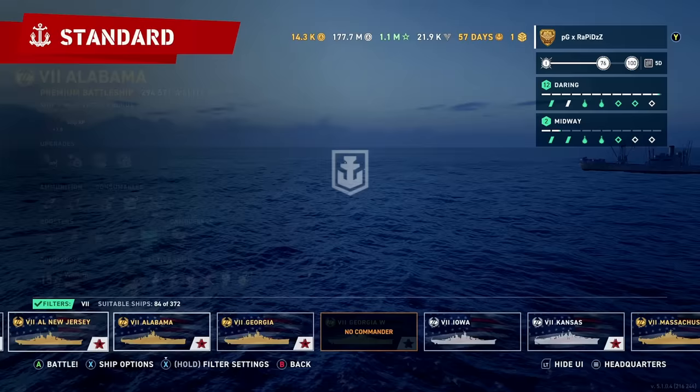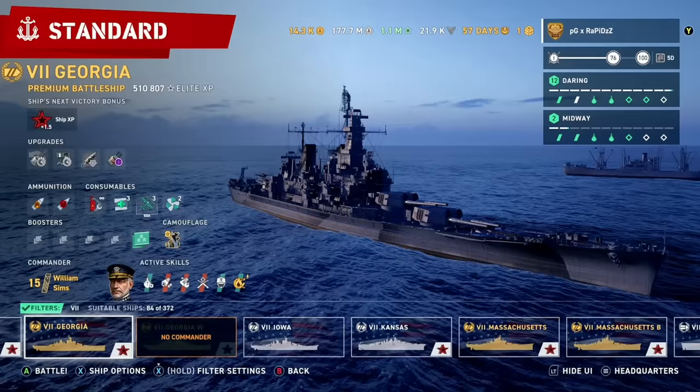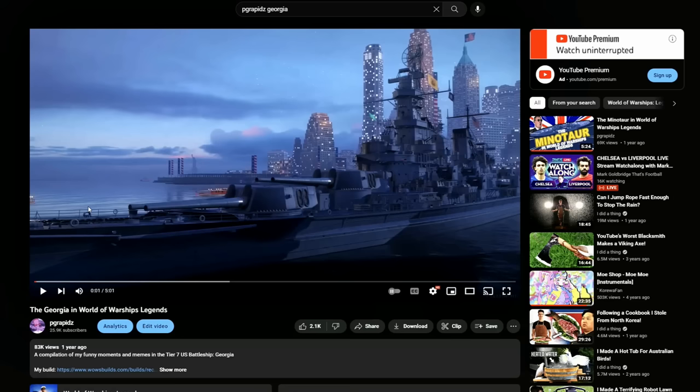So to start off we need a Georgia. Six 18-inch chonkers, good accuracy, very quick — love this ship. It of course holds a special place in my heart for that classic t-ball clip as well.